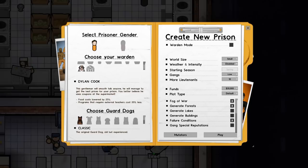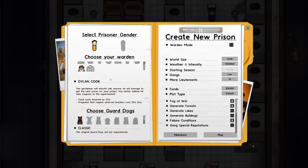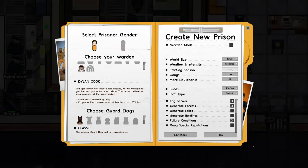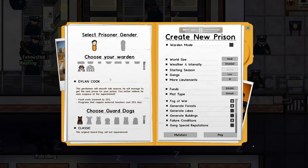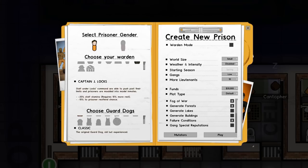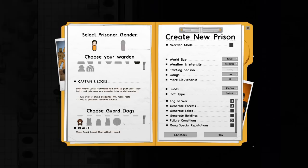We get extra stamina for our staff as well as a 10% reduction in the reoffending chance. We also have Dylan Cook, who has food costs lowered by 25%, so you can run a prison with a very high variety and high quantity of meals. We're going to go with Captain J. Lox for the reoffending chance reduction.